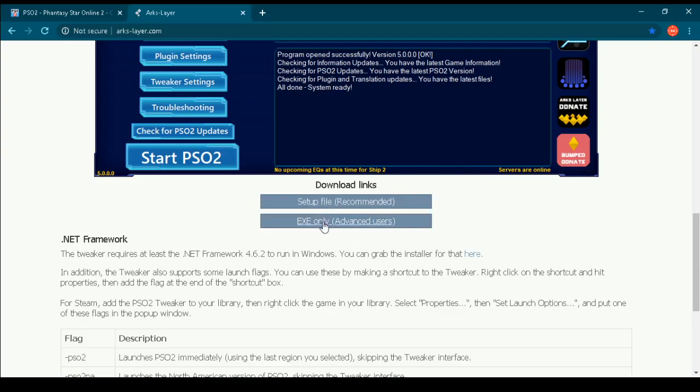Download this one. Don't download this other one — that's only for advanced users, it's too complicated, you don't need that. Just download this setup file recommended, and simple as that your Phantasy Star Online 2 game will start to install without any problems or bugs.